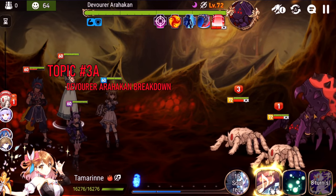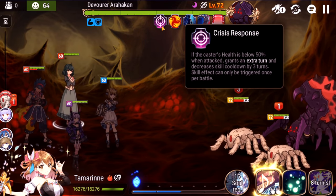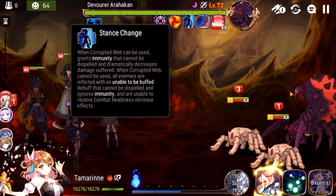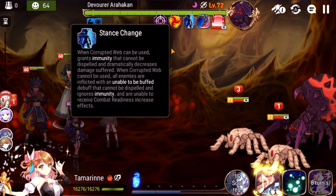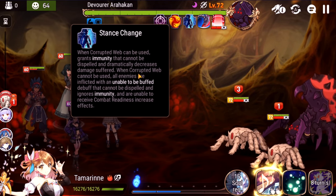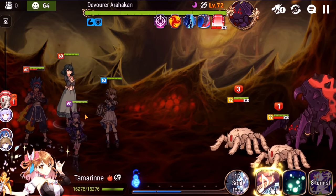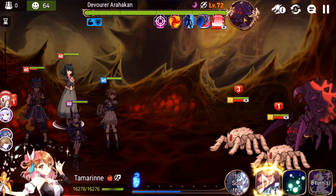Let's start with the first Hell Raid boss, one of the first two released and by far the easiest one: Devourer Arahakon. Skill number one, Crisis Response — if he goes below 50% health, he gets an extra turn and resets his skill cooldowns. Incubate Venom is basically a rage mechanic; if you take too long to kill him, he gets stronger and stronger. His most important move is Corrupted Web — when it can be used, it grants immunity that cannot be dispelled and dramatically decreases damage suffered, making him essentially invincible. When Corrupted Web is on cooldown, your entire team gets an undispellable, unable-to-be-buffed debuff that ignores immunity.